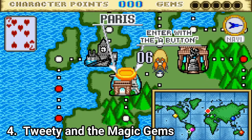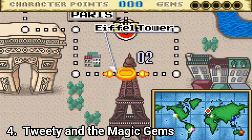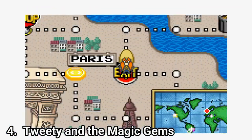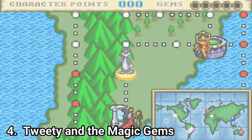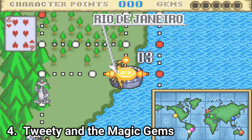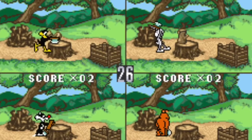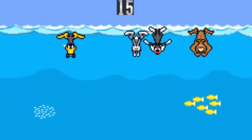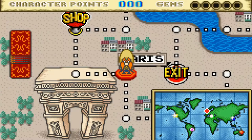Tweety and the Magic Gems is a disappointment. It's a Mario Party clone and not a good one. The board is too big to get into action — the best part about Mario Party are the party minigames, but here it takes forever until everyone lands on effect panels or a minigame tile. And when you get to a minigame, it's boring. The game has 16 minigames and none of them is particularly fun. The graphics also look like a slightly enhanced Game Boy Color game. I don't recommend it.